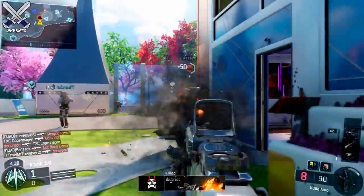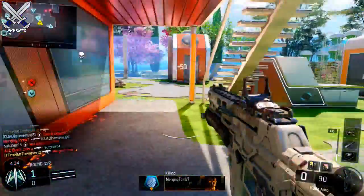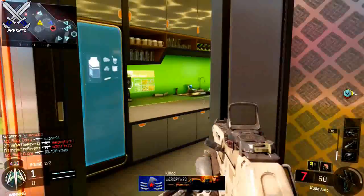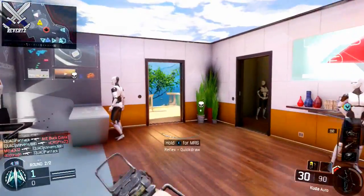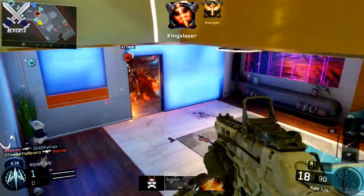Hey, what's going on guys, Mr. The Reverts here, and today I'm going to be showing you guys a cool little trick you can use with the C4 in Call of Duty Black Ops 3. If you guys didn't know, the C4 is not really the same as it was in previous Call of Duty titles. One of the new abilities it has is if an enemy player gets within close proximity of the C4, it's going to alert you on screen that someone is nearby — and now would be a good time to press the right trigger to detonate it. In the gameplay on screen right now you're going to hear the alert that the C4 makes.